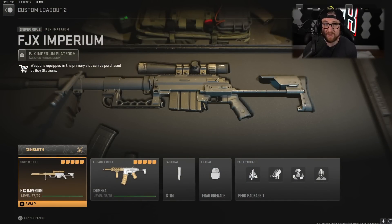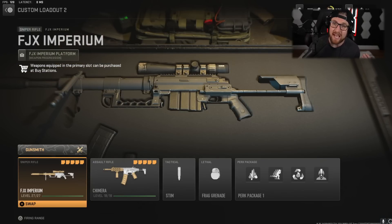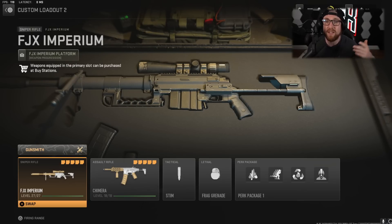Getting into a little bit more difficult-to-use territory, we have the new sniper rifle — the FJX Imperium — and the Chimera. Now, I'm not saying the FJX is the best sniper rifle, but this is the new one, and you can kind of interchange the attachments we use here for any other sniper. With this build, if you hit the head you're going to down someone.